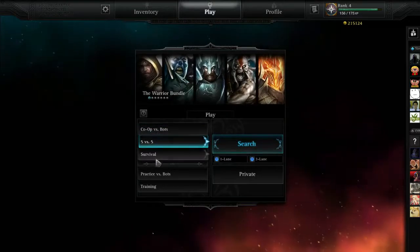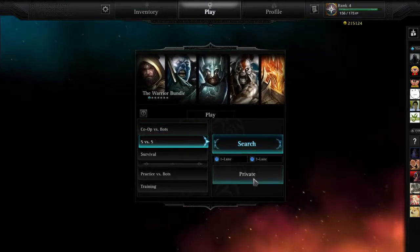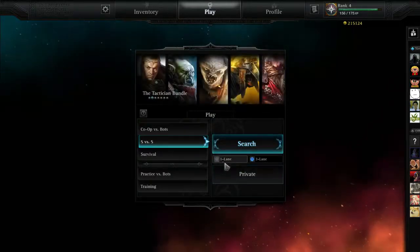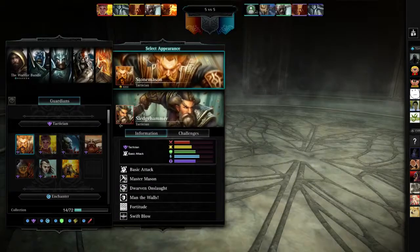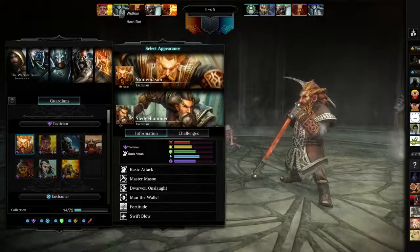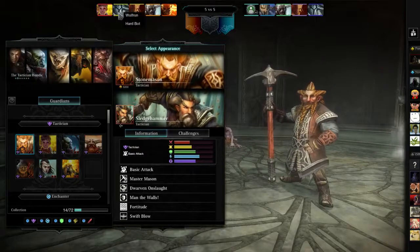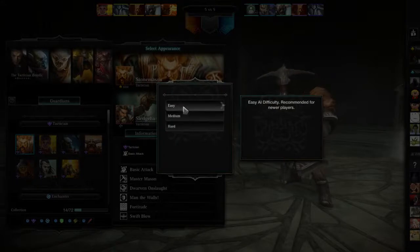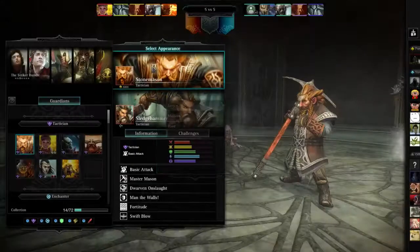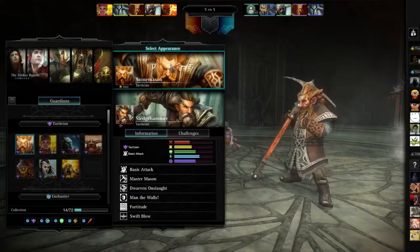So you either pick whatever mode of gameplay you want to — let's say it's a 5 on 5 and you hit private. Once the game is created you'll see these are the opponent bots. The default setting is hard. You just click on one, select difficulty, and there you go — you can change the difficulty of all your opponent bots.